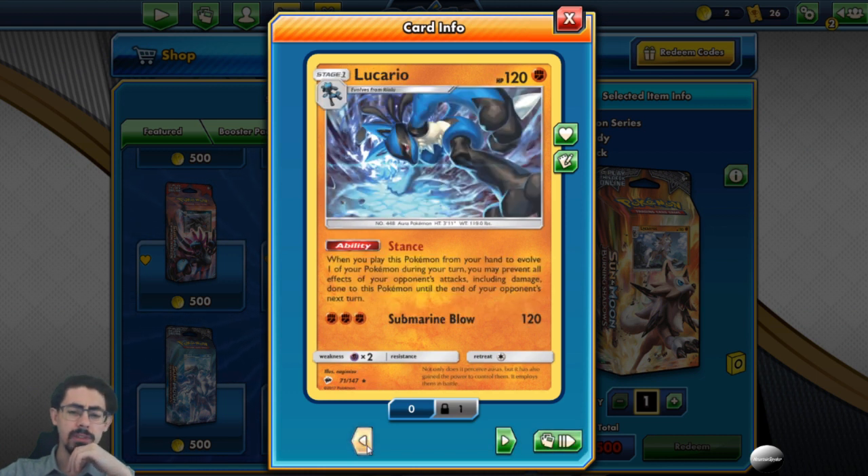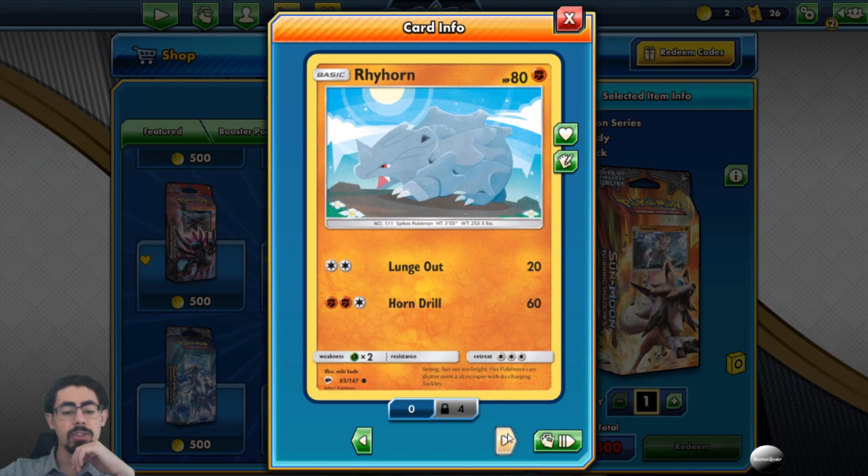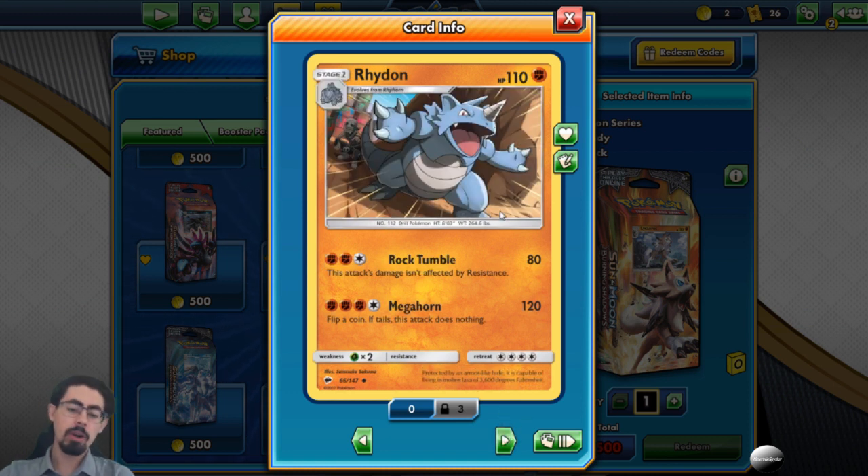Another one-of. Solrock with double draw ability — we've seen this card a few times, it's pretty decent. Rhyhorn has Lunge Out and Horn Draw, a bit expensive for what it does, three retreat costs so once it comes in it's staying. 80 HP, decently tanky. Weakness to Grass, not super relevant since not many people play the Vileplume deck. Rhydon has Rock Tumble for 80 damage and Megahorn. This Pokemon is very energy hungry — no wonder you want to stall this deck. I really hope there's a way to accelerate energy, otherwise I don't know how it can go off.